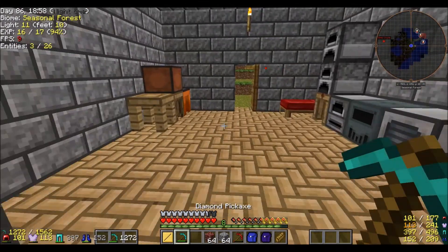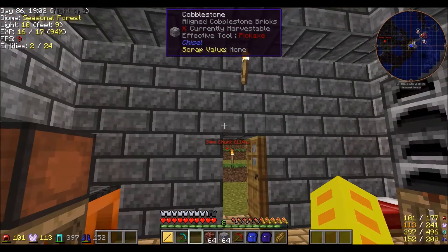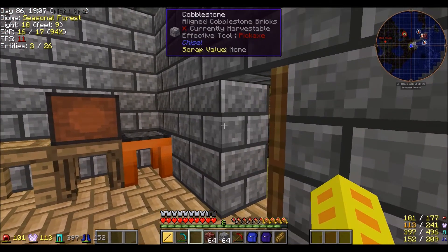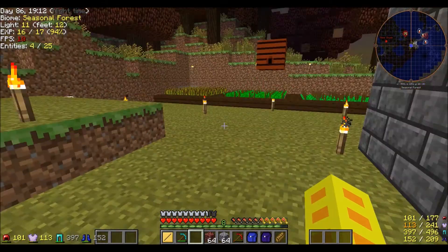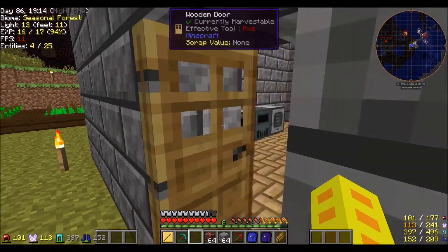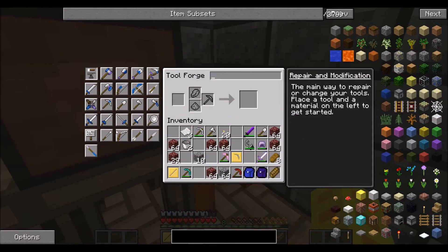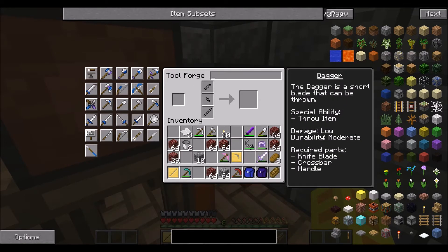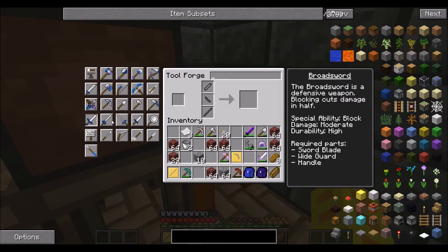I'm not sure if you can do that in 1.10 — I haven't checked. But it doesn't really matter because iron isn't that hard to come by. At the time I made it out of copper I didn't have enough iron. I'm probably going to get a good weapon — maybe a sword, honestly.